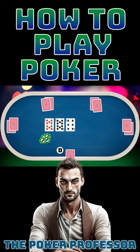Players then have the option to bet, check, or fold. Checking means passing on the opportunity to bet and staying in the hand. Betting involves placing a bet equal to the current bet or raising it. Folding means giving up your hand and forfeiting any bets you've already made.